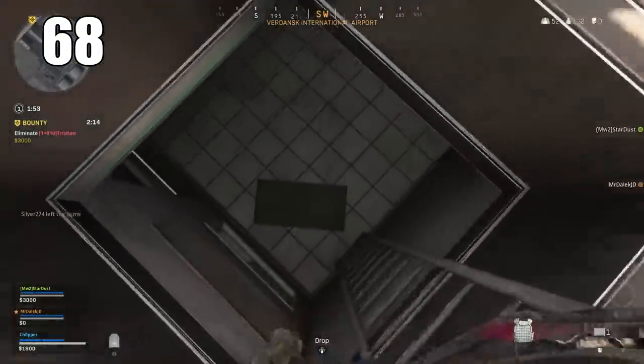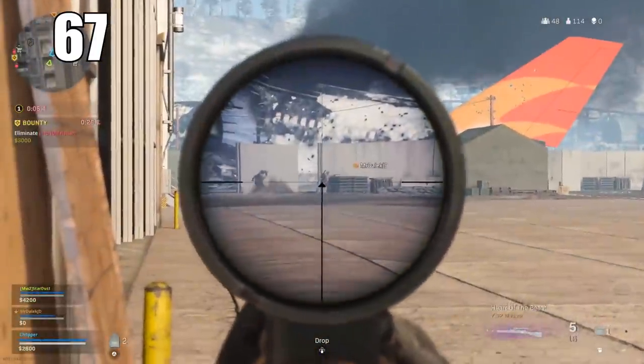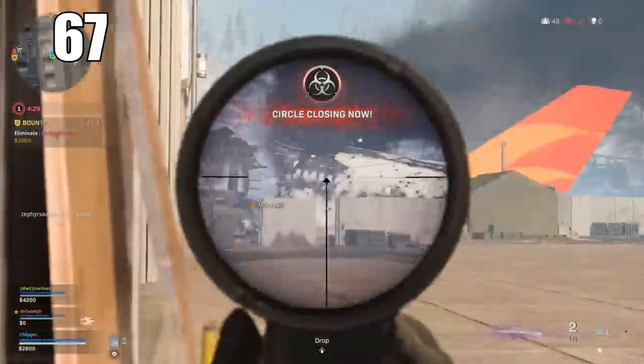Number 67: Coming out of sprint is going to severely increase the time to ADS and increase lag before you can aim. So if you're expecting a gunfight soon, it's best to just not sprint at all. You don't lose a ton of movement speed, and your gun is going to be ready much faster.